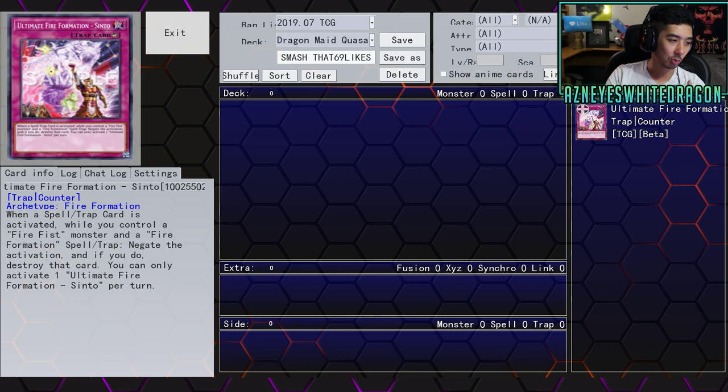If any of you guys are interested in the reprints, they're reprinting literally everything: Gorilla, Bear, Spirit, Rooster, Cardinal, Tiger King, Tenki, Tenso, and Yoko. There are also OCG imports — I'll link it down below if you want to read the rest. Other reprints include Subterror Fiendess, Hidden City, a bunch of the Amorphage monsters, Mystical Beast Master Cerberus, and Starving Venom Fusion Dragon.